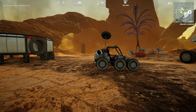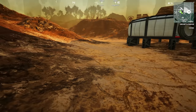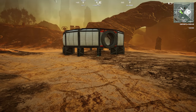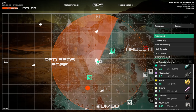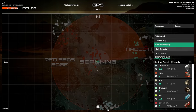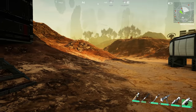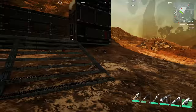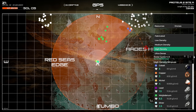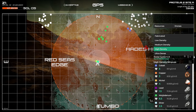The first thing you're gonna notice is the mini-map up in the top right corner. We now have vehicles shown on there, and we've got our structures on there too. If I select medium density, we can see we have iron in the area, and now if I go back on the mini-map, those resource nodes still show on the mini-map. That is super awesome.